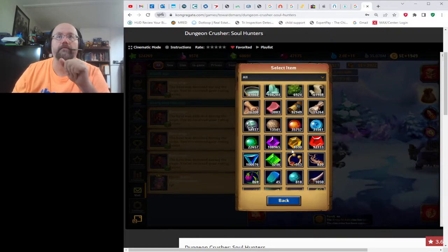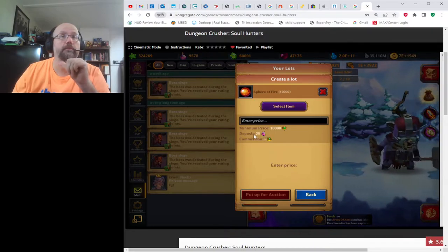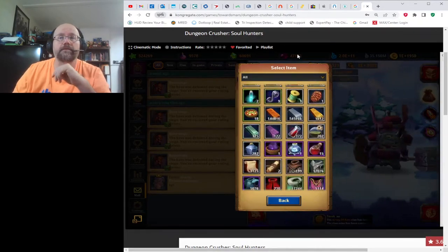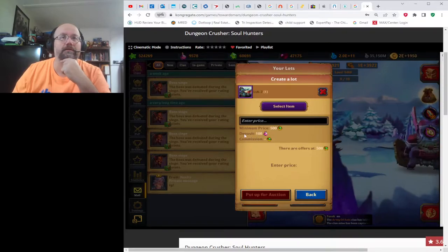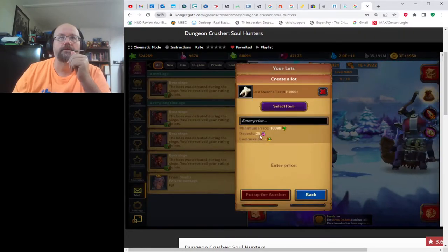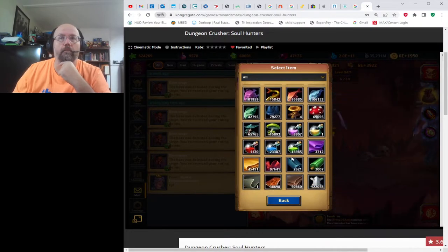One thing to be careful of: when you place things on the Auction House for sale, there is a deposit of bottles. If your item doesn't sell, you lose that deposit. If you cancel your item, you also lose that deposit. This crafting item deposit is only 25 bottles. But if you put one of these guns up for sale, you get a 100-bottle deposit. So watch what you're doing — don't just throw things out there for no good reason, because you would lose the bottles you put up for deposit if they don't sell.